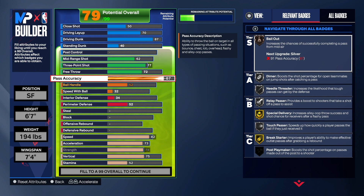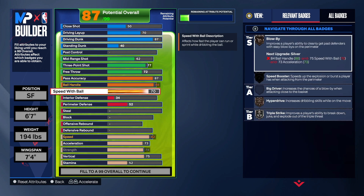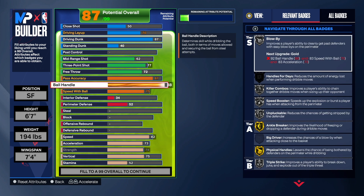With the 87 passing we get silver dimer, silver needle threader, silver relay pass, silver touch pass, gold special delivery, and gold break starter. For ball handle we're taking that up to 88 — you can't take it to 87 or 85 because it would change the build name. We get killer combos on silver, unpluckable on silver, gold anchor breaker, gold physical handles. For speed with ball at 75 we get silver blow-by, speed booster, hyperdrive, triple strike, and silver handle for days — so you can dribble really well with this build.